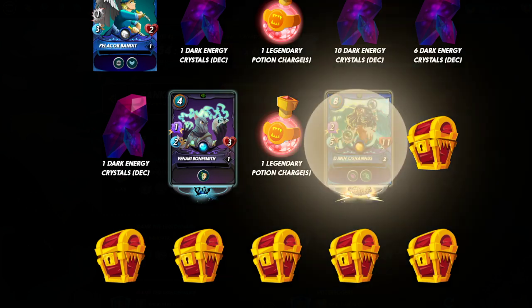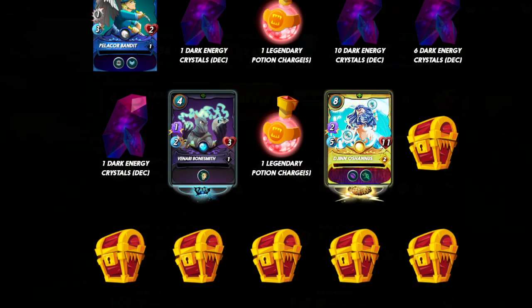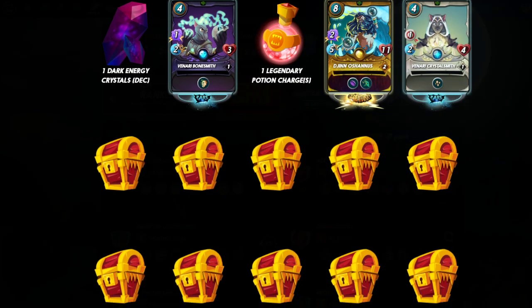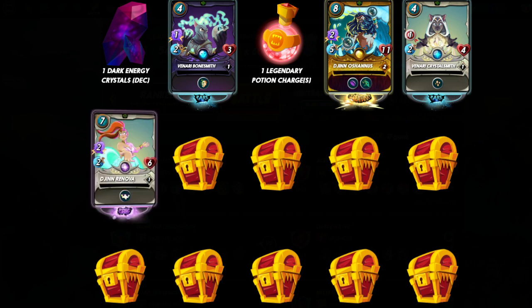Here we go. This is a legendary card — Dajin O'Shaughness. It's a gold legendary! That's the best legendary card in the rewards right now. So that's an amazing pull, super happy with that. Valued at a little bit over $100 right now.